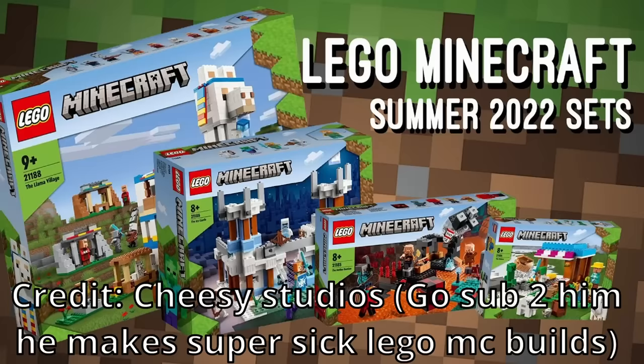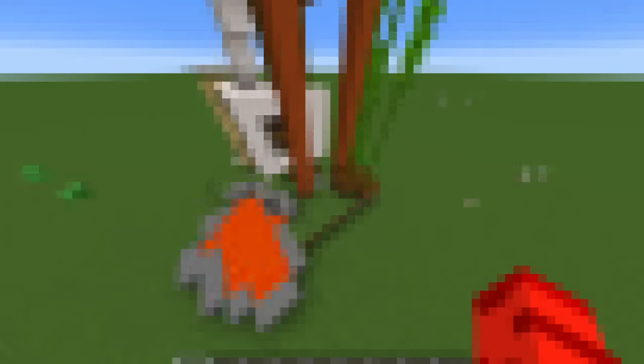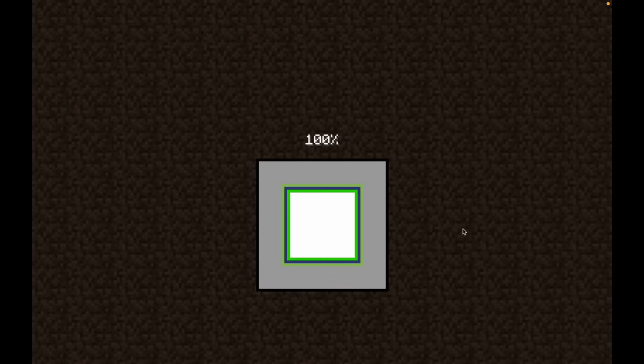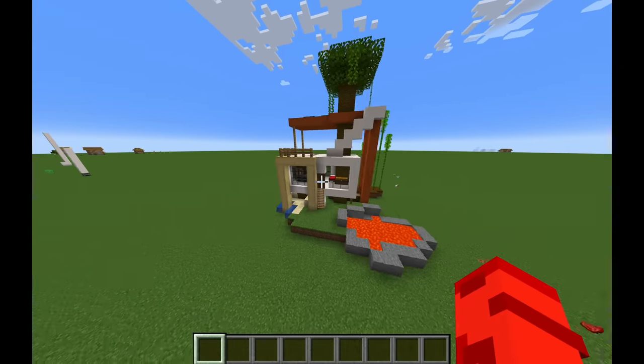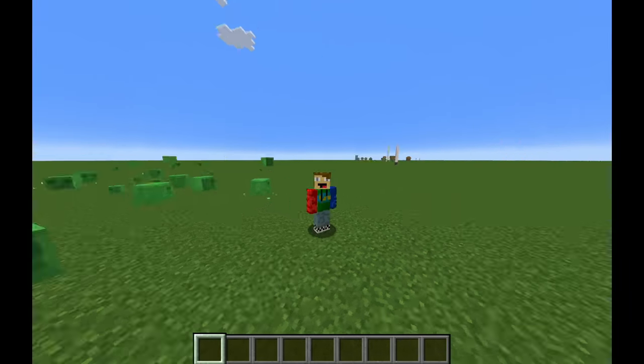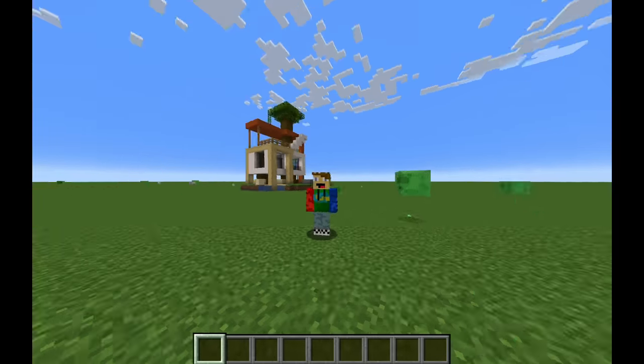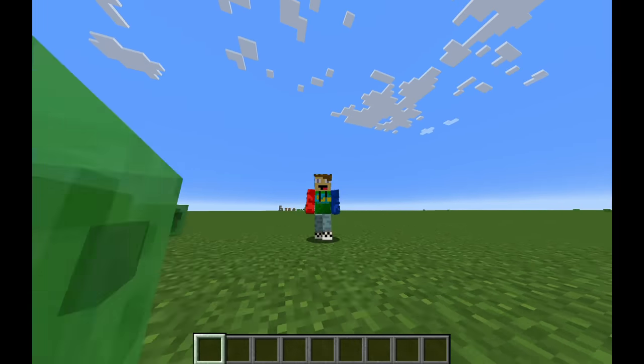This is my first non-mechanical build since I've had an audience, so if you enjoy this and want to see me do more builds like this — maybe even remake the summer wave of Minecraft sets — comment below. If you didn't like this, I have another mechanical build coming next. Now it's time to build the fixed modern treehouse in the actual game. I loaded up a super flat world and got to work — there were literally no problems with building it and everything worked out perfectly. I just fixed four Lego sets so they were actually accurate to the game, and they turned out pretty cool. Please consider subscribing to help me reach my goal of 500k by the end of summer.